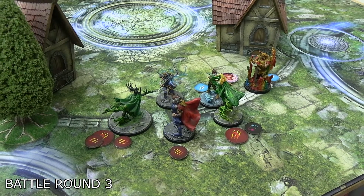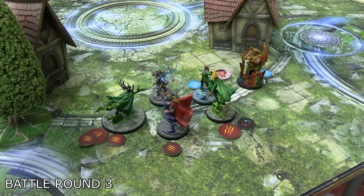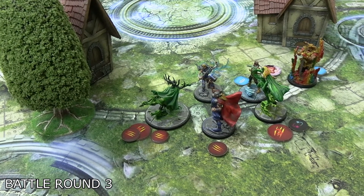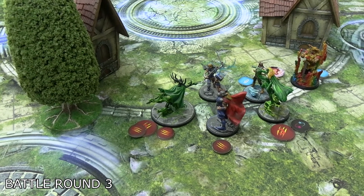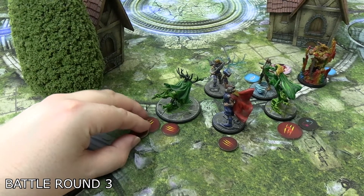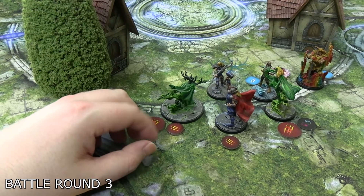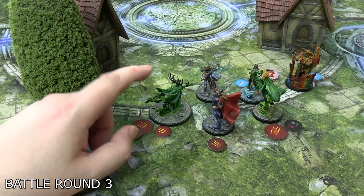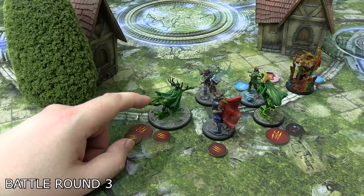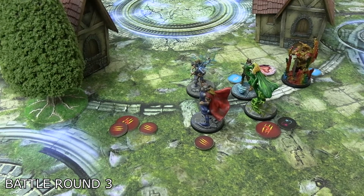Thor Odinson opened battle round three with a basic strike plus one die from the hammer on Hela — first roll only did one damage, so he did another which did four. The reason this matters is during the recap it was noted only two characters were actually dazed — meaning Hela only had two soul tokens, and she needs three to resurrect when she hits zero health on her dazed side. So Thor just took her out permanently. Hela is gone.